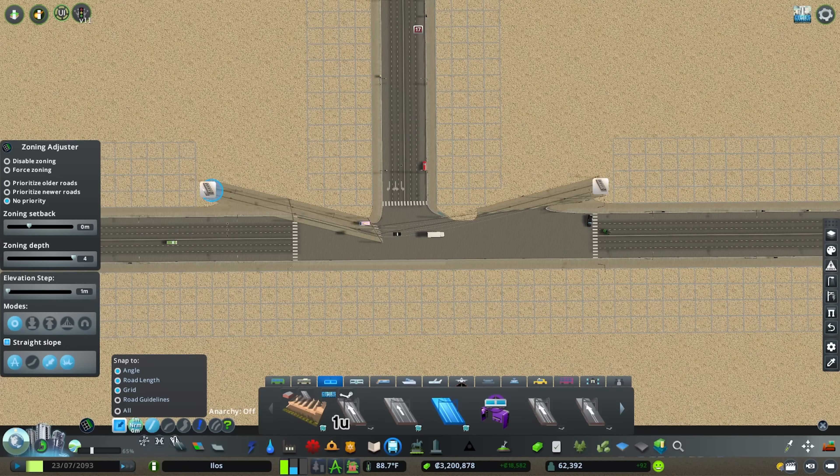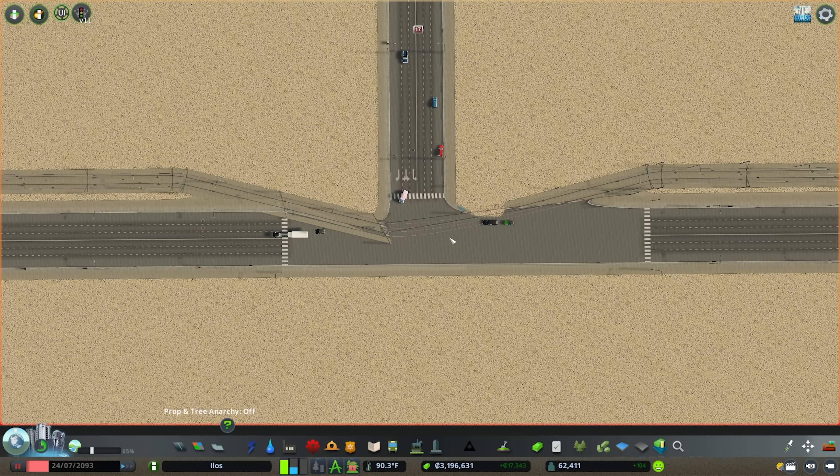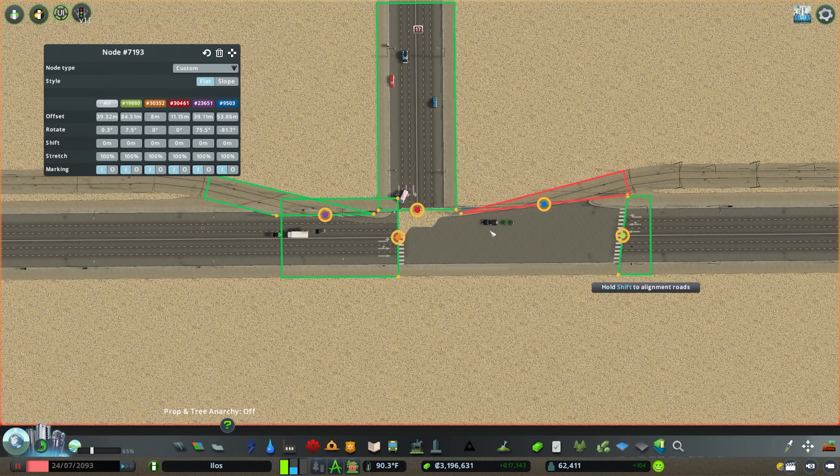Let's go ahead and hook in these tram lines either side of the new tram system — there we go, this looks terrible right? That's absolutely awful. So we're going to hit Node Controller. It will be in your Unified UI if you're using it; you can also hit Ctrl+N to bring up the Node Controller shortcut.